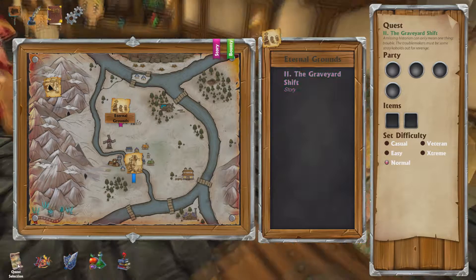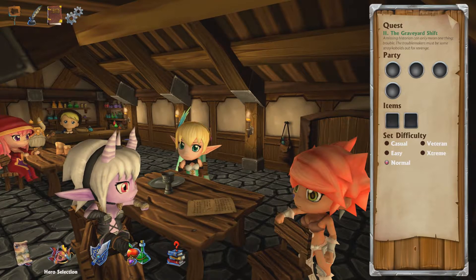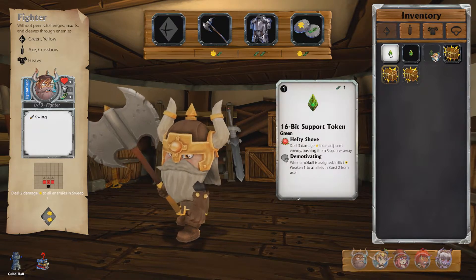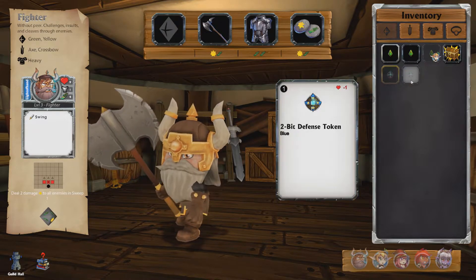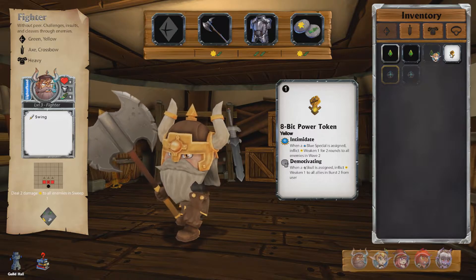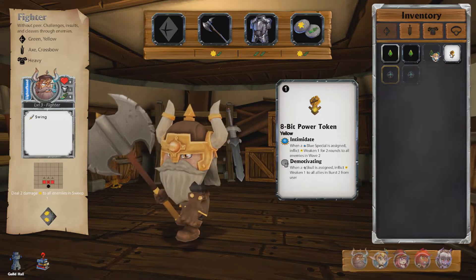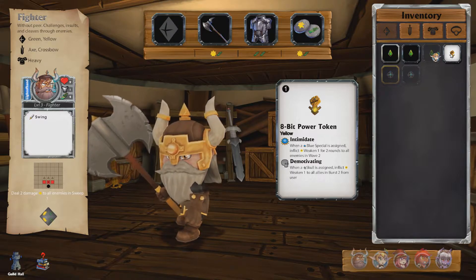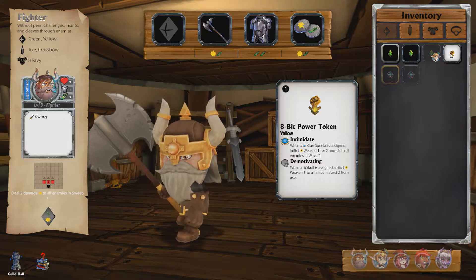Let's go back to the guild hall and check to see what new equipment we got in that last mission. As you can see there are quite a few treasure chests. There's one that's immediately special — it weakens certain enemies, which might not be too bad.